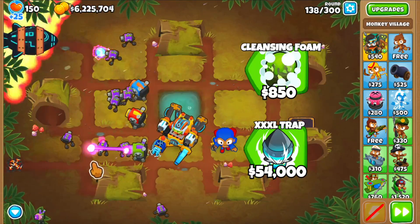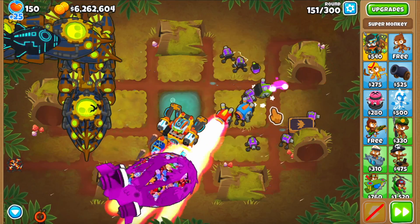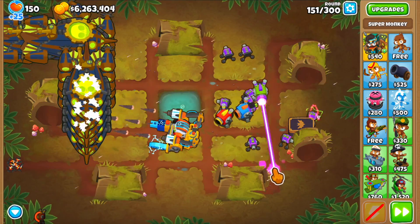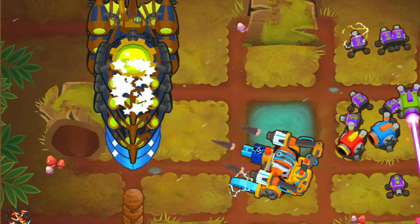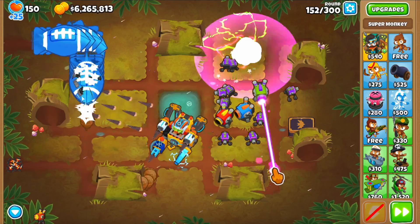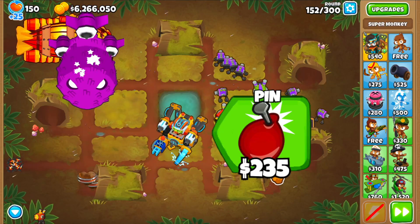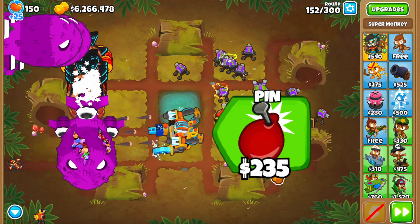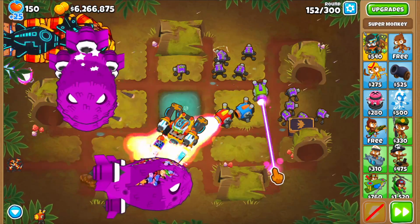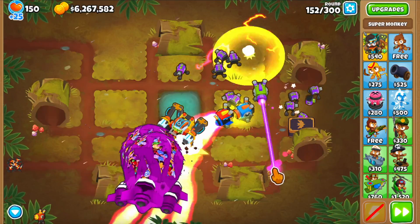As I was playing, I noticed the foam and trap were missing, so I placed the Sentries on the right side. I was surprised to see that not only was there no foam or traps being placed, but the Paragon itself started attacking. Its attacks are probably the most powerful ones — they do a decent amount of damage and can stun all MOAB class bloons except for BATs. So as long as you have a way of dealing with the BATs, this guy can keep everything in place and has a ridiculous amount of pierce.